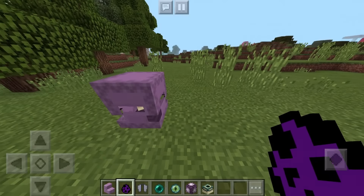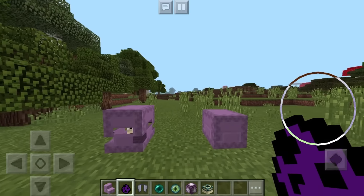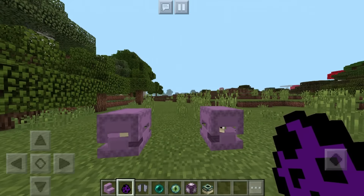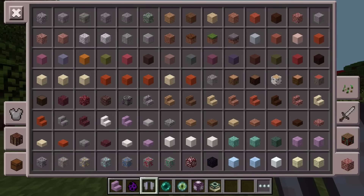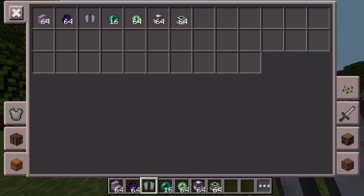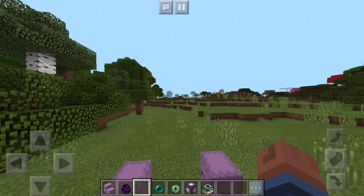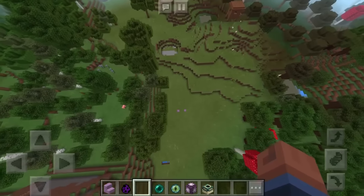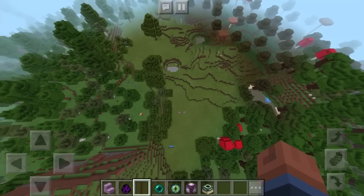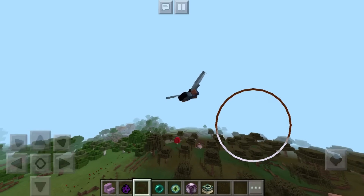We get the End Poem once you beat the Ender Dragon. We can make Lingering Potions and Tipped Arrows in survival, and we have the ability to respawn the Ender Dragon. We also have Dragon's Breath and End Crystals — this is just crazy, it's a massive update. We also get the Dragon Head, Shulker Shells, the Eye of Ender, Ender Chests, and much more.